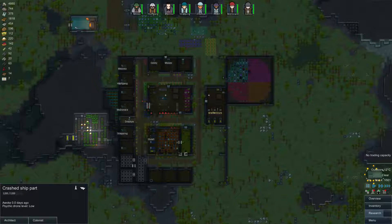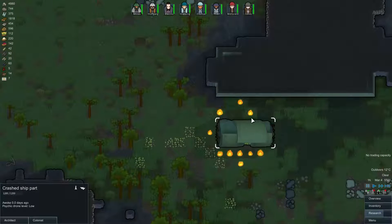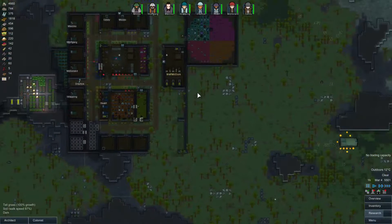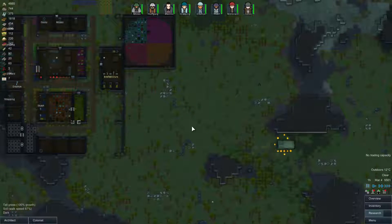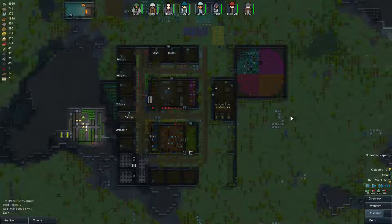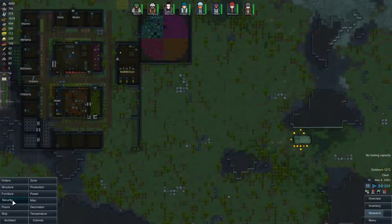Greetings and welcome back to RimWorld. So we got another one of these that landed right in front of our base. We gotta get rid of this and I got a few plans. To start off with I'm gonna be building a few turrets here, just to make sure that I have something that shoots back, regardless of whether my guys are getting shot at or not. That gives me a little bit of security.